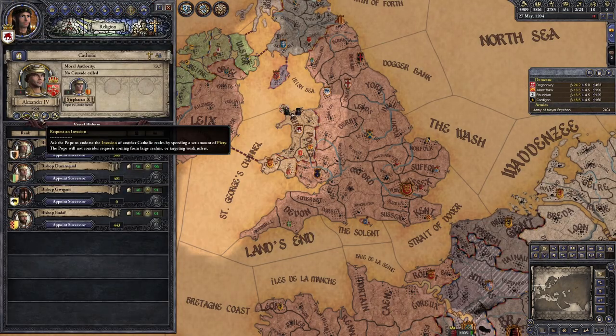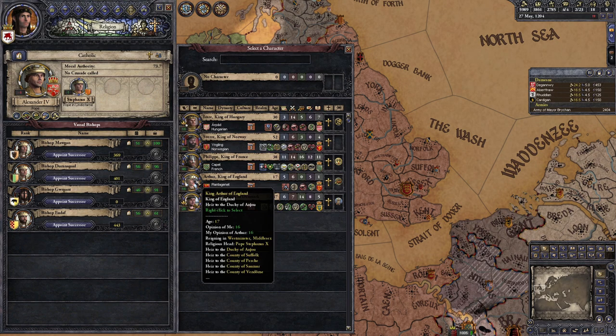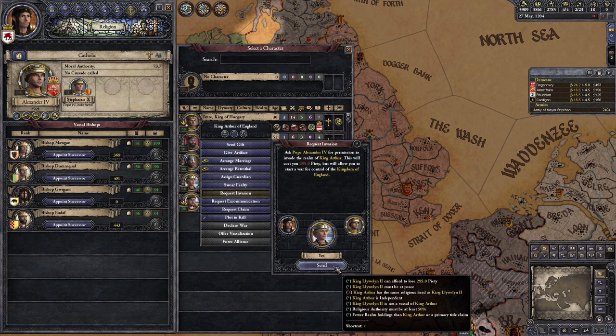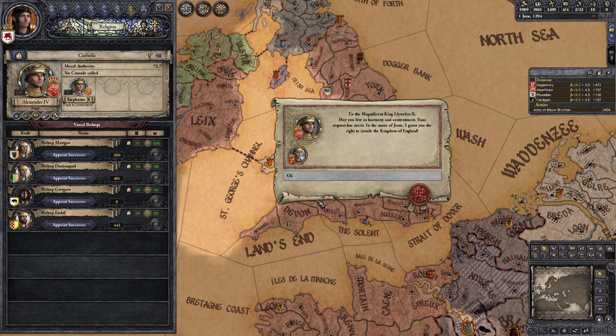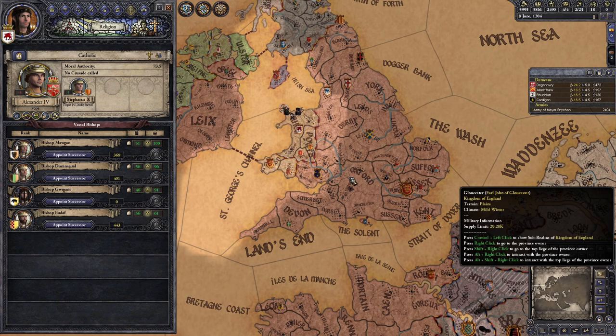Step five: after the crusade, trade in your Jesus points with Holy Daddy to get an invasion CB on the kingdom of England, which is currently being led by an unfit child. Now you've got a claim on the entire kingdom of England and the enormous amount of land it holds in this start date.